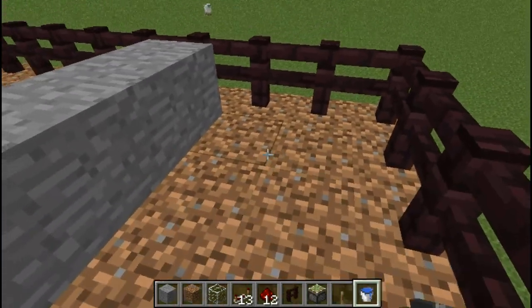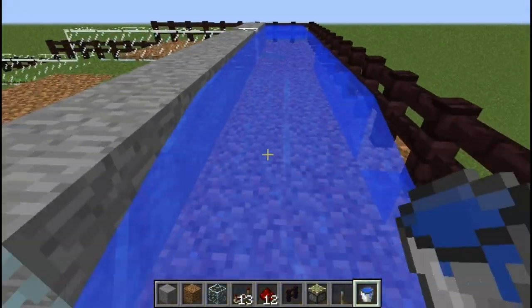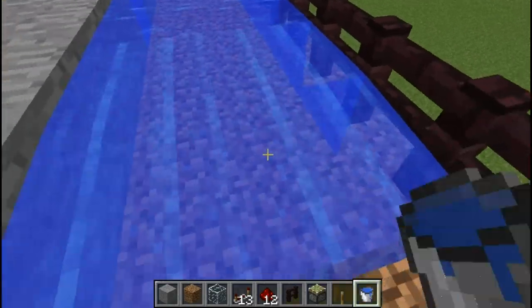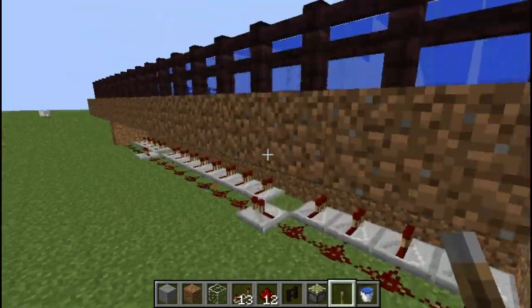Now fill up behind the piston raised block. If you don't have a lot of water, just make the water supply only one long by adding another row of fences to the back. Don't forget that you have to have the water and glass over the top in the lowest tier as well.